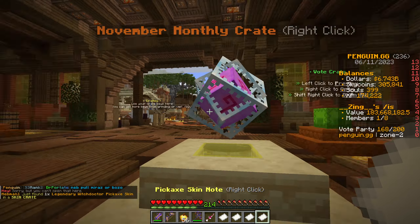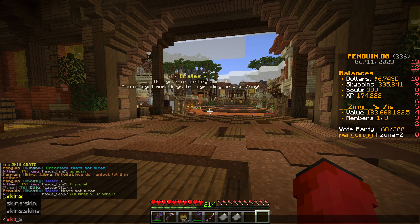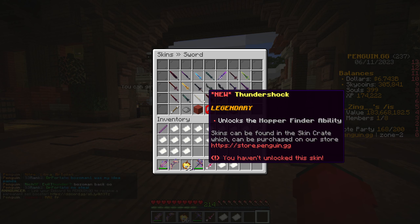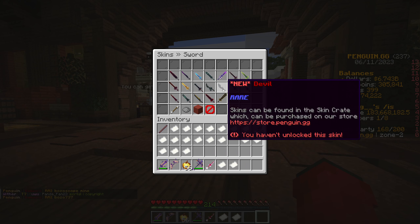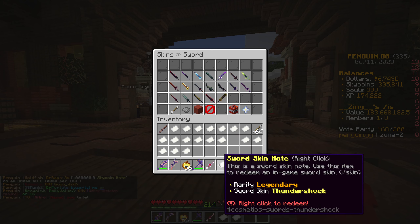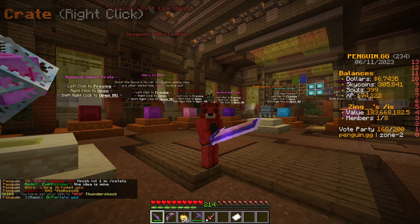Another legendary — there we go, a witch doctor. To be fair, although we got loads of commons towards the end, that was not too bad at all. The sword of thundershock — I've not seen this one before, and I'm certain we don't have it. We've got the volcanic and the two mythicals but we don't have the thundershock. It's a pretty trash ability. We don't have the devil either — that's a bit bizarre. We don't have the explosive, the devil, or the burning. But we're going to have the thundershock now, so we're just going to claim it. Let's have a look at the skin — although the ability is not very good, let's see what it looks like.